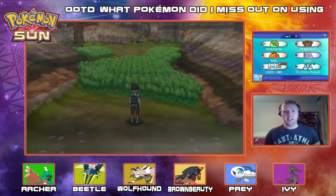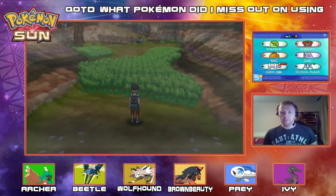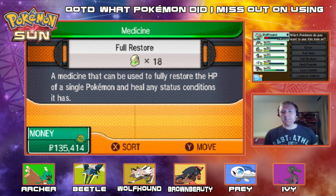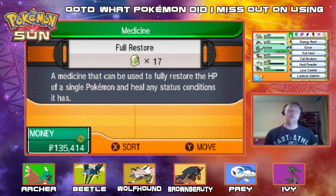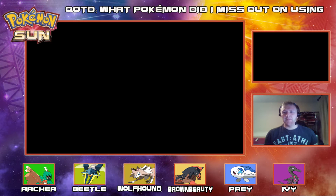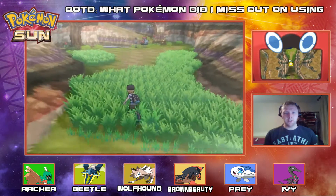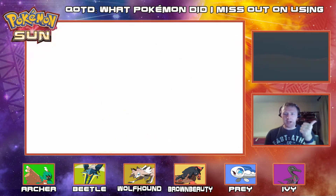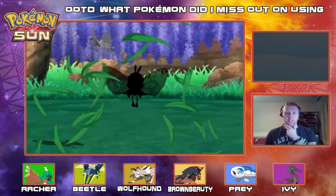Now before we go ahead with this episode, let's heal up our mons because we are so weak at the moment. Let's heal up our mons quite a bit and without further ado let's press on forward. This is a new area — the Poni Meadow. So we have the Poni Meadow and Resolution Cave in here to explore.